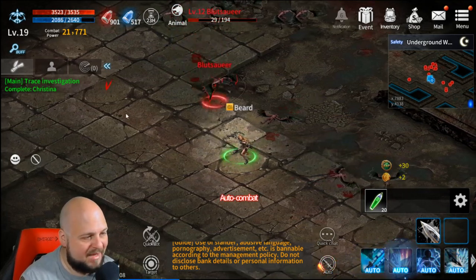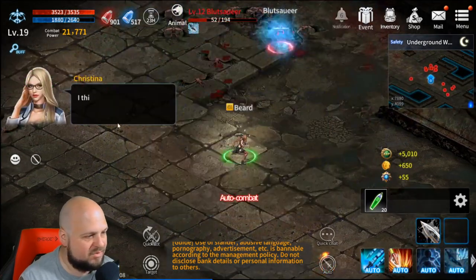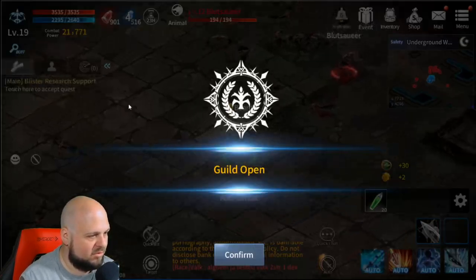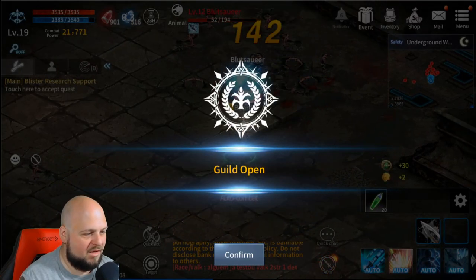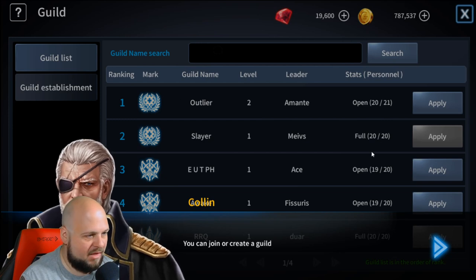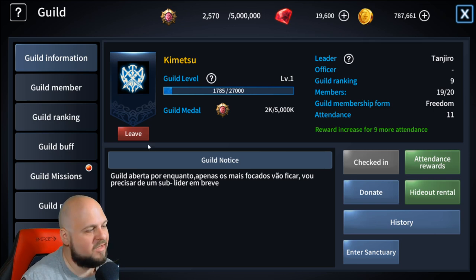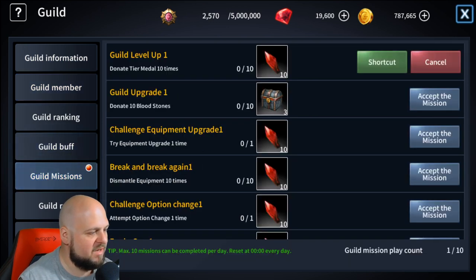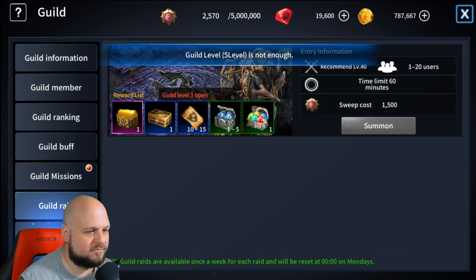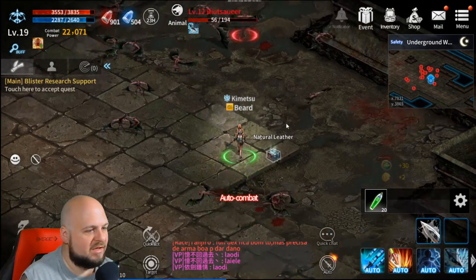At the same time, they do make it easy with being able to click on the missions. I already completed this one, so now we're going through the dialogue. Oh, now I can join a guild. We went ahead and joined a guild. As you can see, you have guild activities, guild missions, a guild raid, the ability to create an alliance, and guild buffs — plenty to do within guilds.